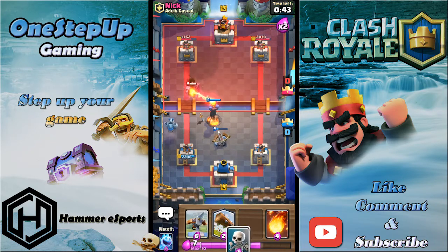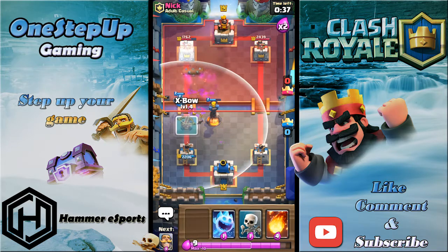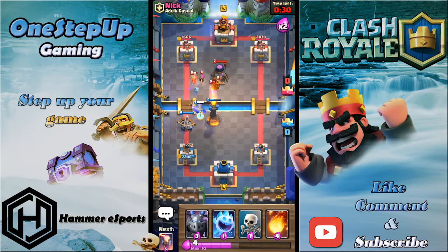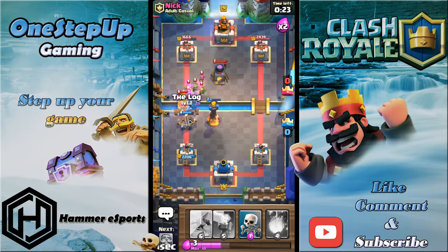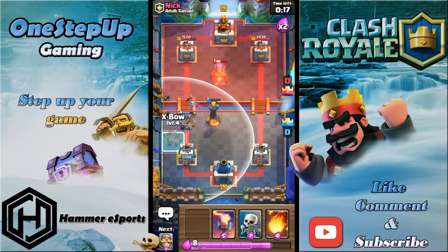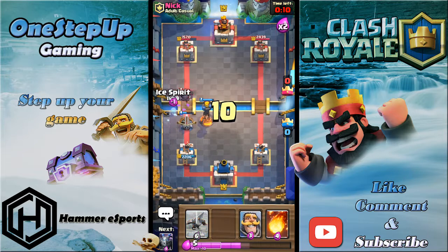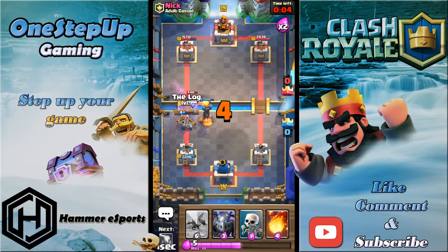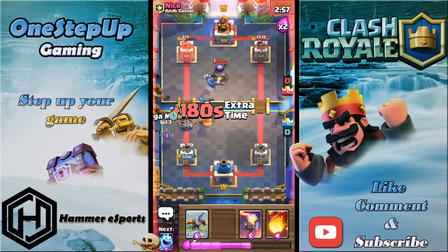I'm gonna play Mega Minion behind — wait, does he have a Pekka? Does he have Electro Wizard? I'm not sure, so I'm gonna play Inferno Tower on top. That should take it down, and I'll Log. I'm gonna play Xbow right now — that takes down those Archers. I'll play Knight to tank, Ice Spirit to take that Balloon down, Log it. The Xbow targets the Furnace but eventually the tower.